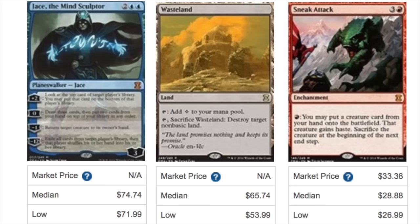Next is Wasteland — our first rare on the list. This means a lot of value when you have a rare that's $65 plus dollars; that is going to make the boxes extremely valuable to open, with very high EV. It will help with the EV. Next, Sneak Attack is just below $29 — definitely a really cool card.